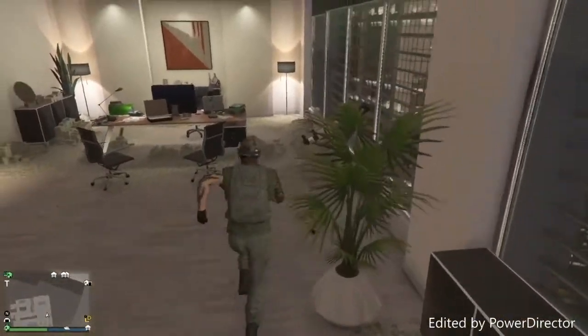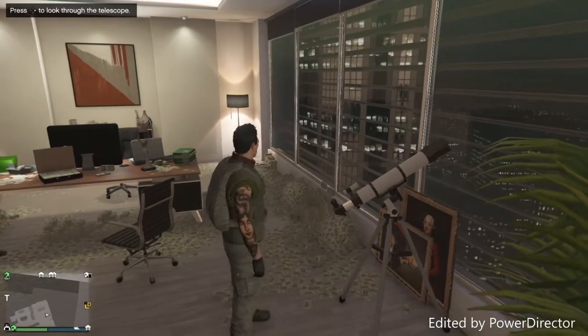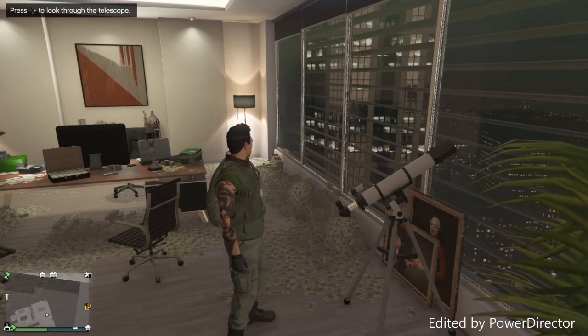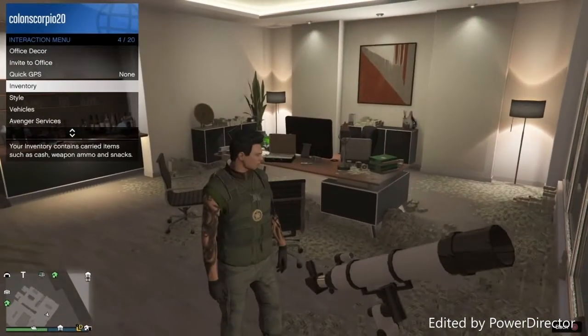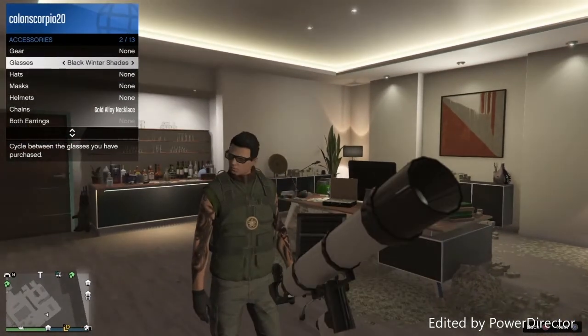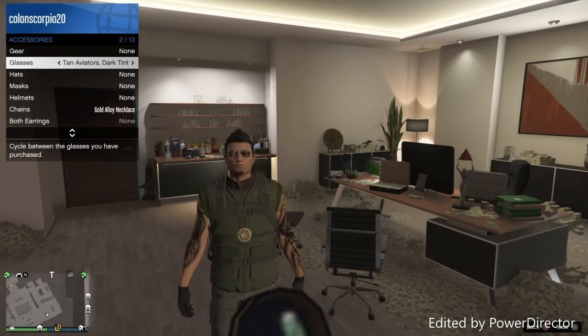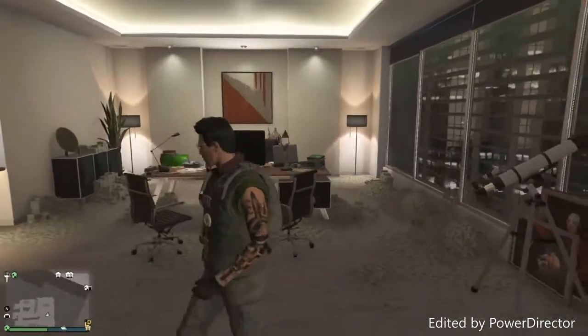To add glasses, sprint back past the telescope again, press right on the d-pad, and you should be standing at it again — it still gives you the option. Open the interaction menu, go to style, accessories, then glasses, and choose any glasses you'd like. I'll put the ten dark tint glasses on, then back out and walk away.